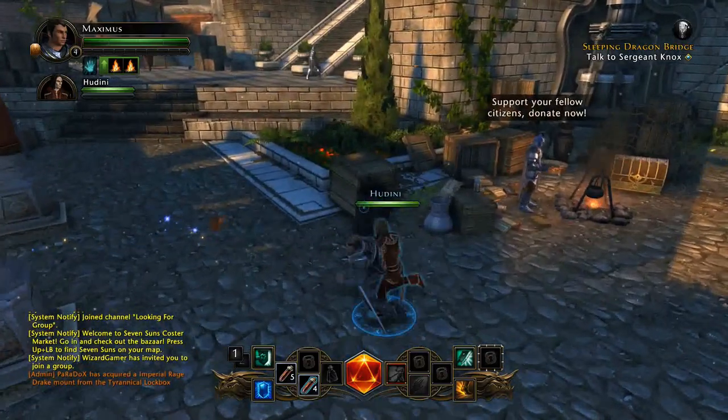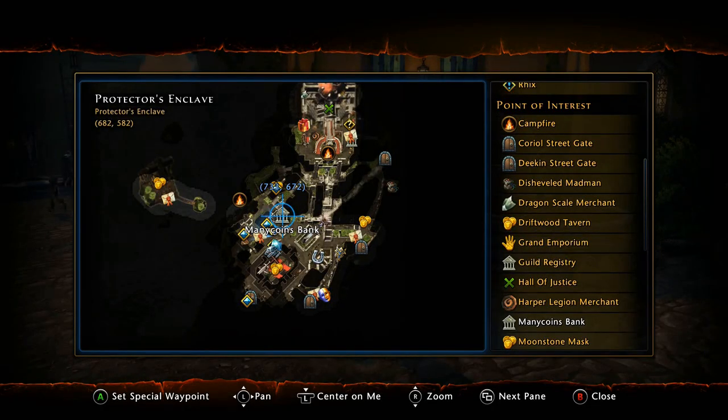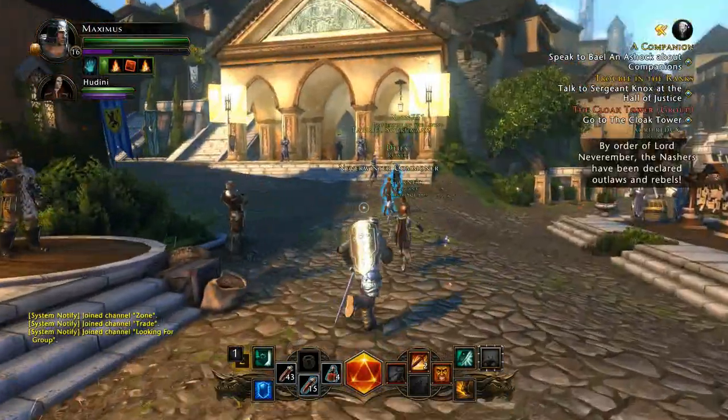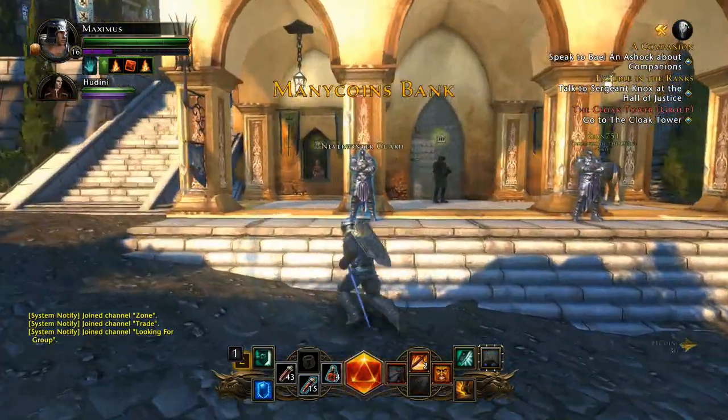The next tip I'd like to talk about is the bank. When you start off in this game you essentially don't get too many inventory slots — you get one little bag and it can only hold so much. A lot of people aren't fully aware that there is a bank where you can go and store stuff. You get 16 slots to store up to 16 different items.